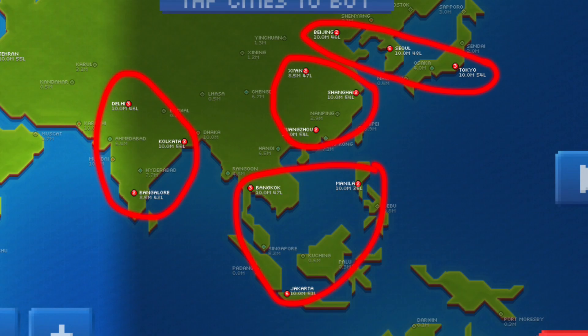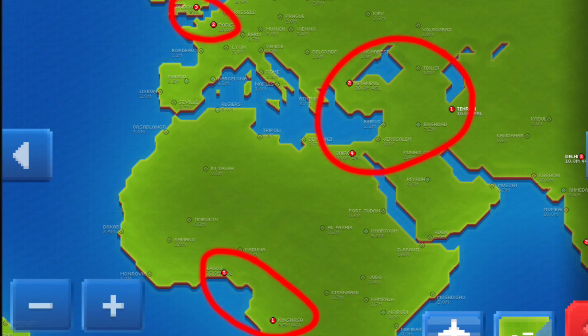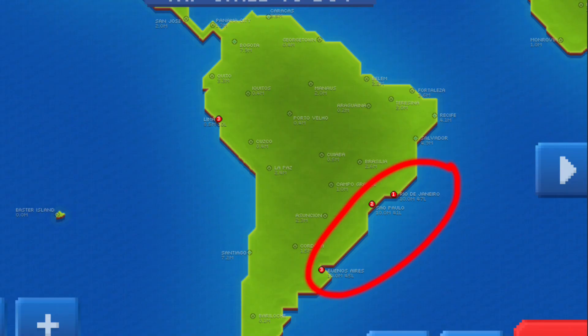Here's a quick overview of how I group my cities together. Each of these groups has one support plane that flies between them to drop off layover jobs.